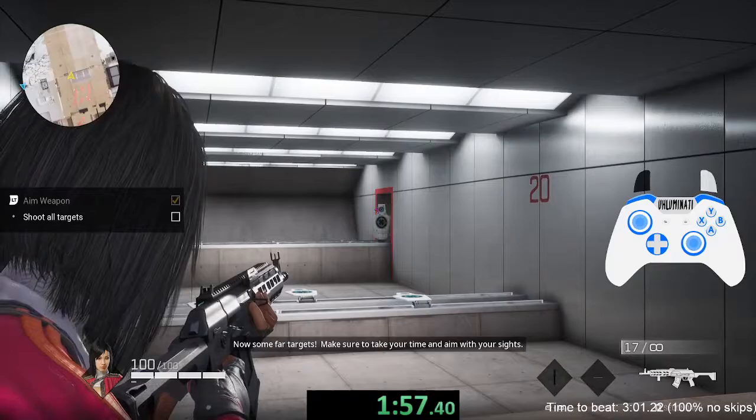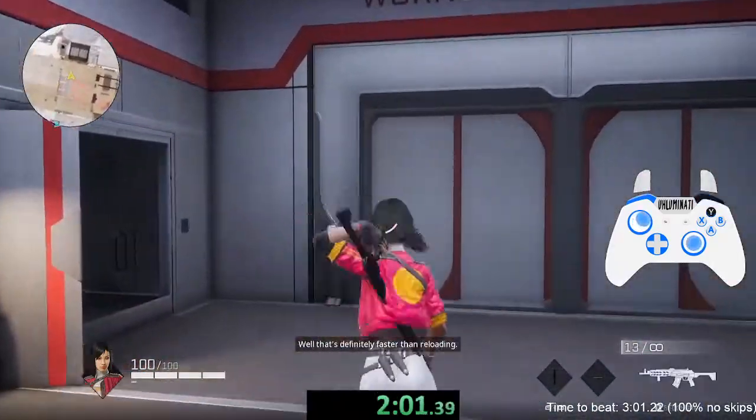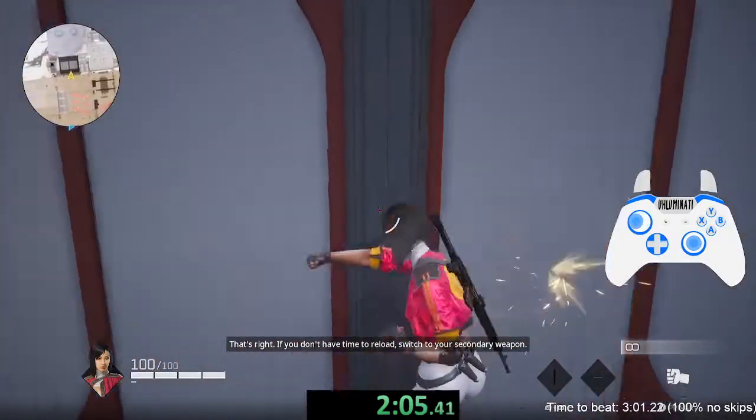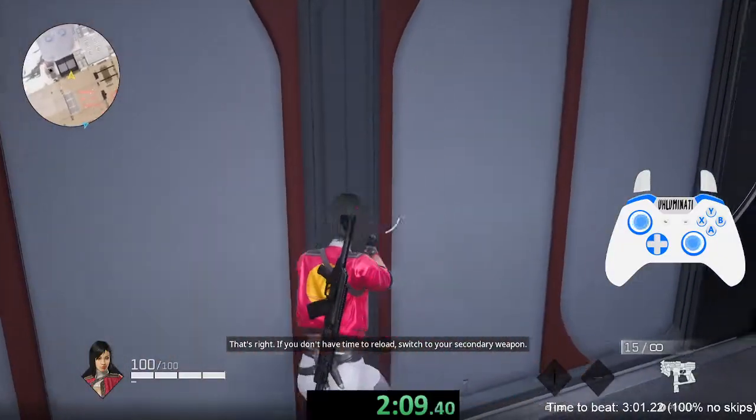Okay, time for some target practice. Now some far targets — make sure to take your time and aim carefully. Okay, swap weapons — that's definitely faster than reloading. That's right, if you don't have time to reload, switch to your secondary weapon.